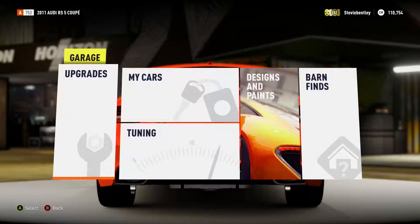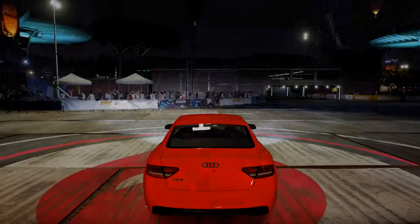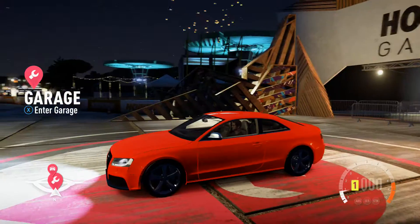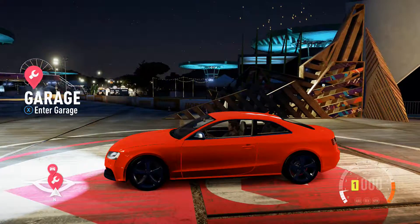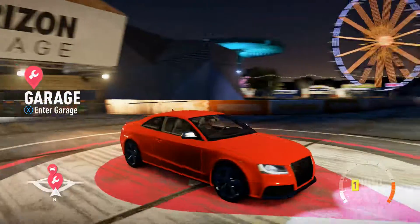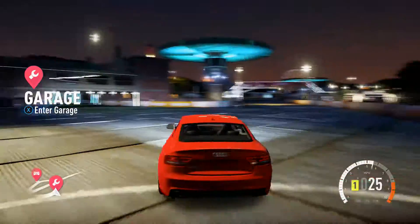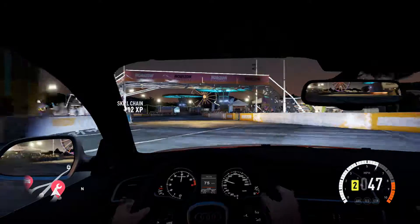Hey guys, welcome to another Forza Horizon 2 video on the Xbox One. Today I have got the Audi RS5 Coupe — just won this on a wheel spin. It's got 442 brake horsepower and it's all wheel drive as standard, so I'm just going to give it a quick test drive. I may tune it, I may max it out — I'm not sure yet.